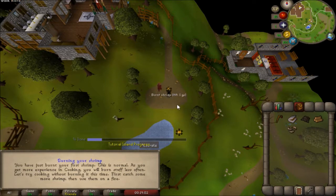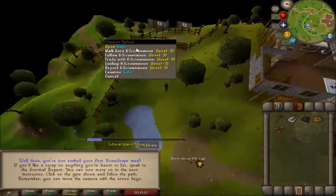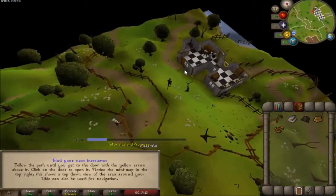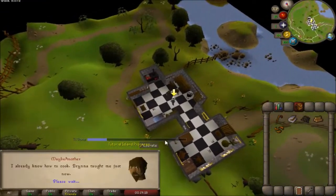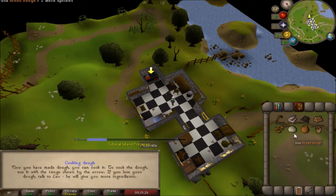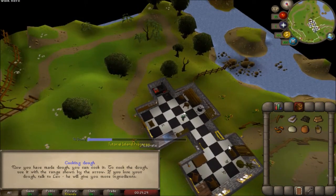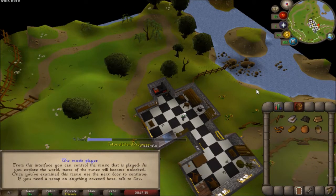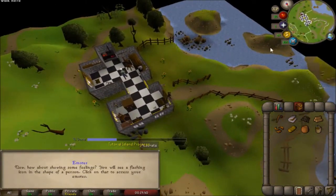Cook the next shrimp. We've finished that part of the tutorial, so we're going to continue through the gate and go down to the cook, who's going to teach us how to make some bread and talk about cooking. We're going to use the pot of flour on the bucket of water to get bread dough, then use it on the range. There's also going to be a flashing music player icon - that's going to show all your music tracks that you can play through.